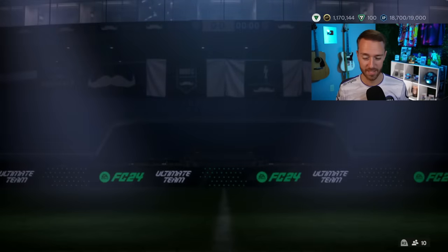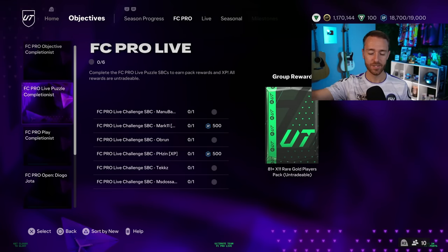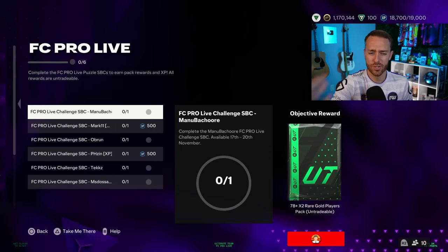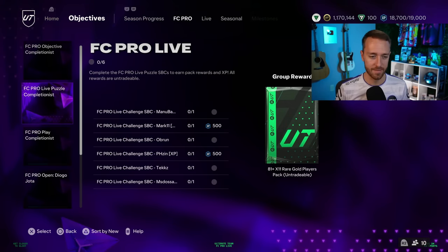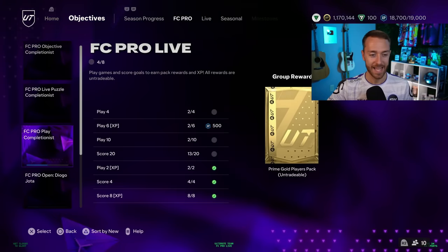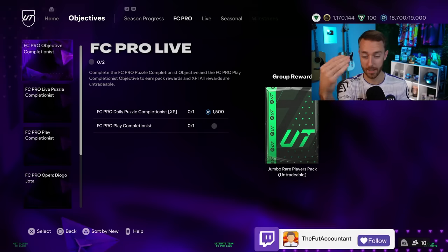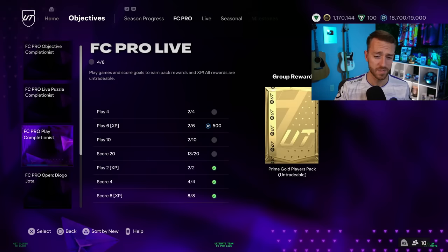There was also a River Plate 96 Enzo Francescoli kit dropped yesterday, so River Plate fans there you go. Then there's the puzzle completionist objective — you do the different individual pack SBCs, get extra packs, XP, and at the very end after all the SBCs drop you get an 81 times 11. There's also a gameplay objective: play some games, get XP and packs. Complete both and you get a 1500 XP boost plus a jumbo rare players pack.